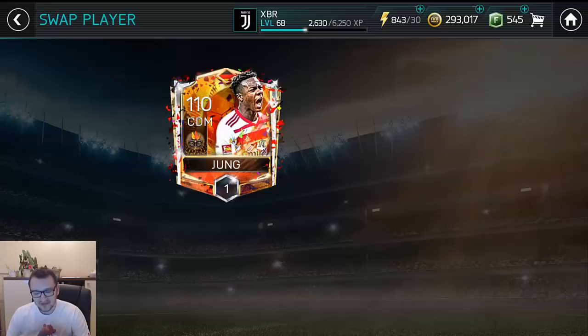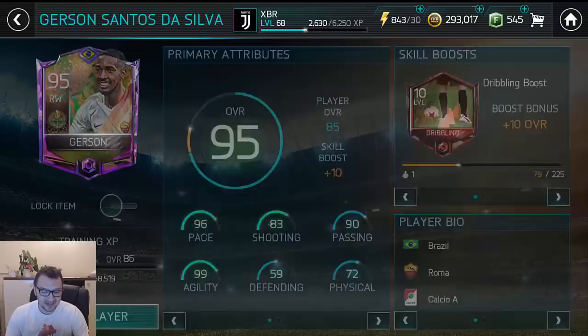Now the trick is to upgrade Jerson with Jung. We can upgrade a forward and attacker with a midfielder because they are both carnival players. We are going to do that.